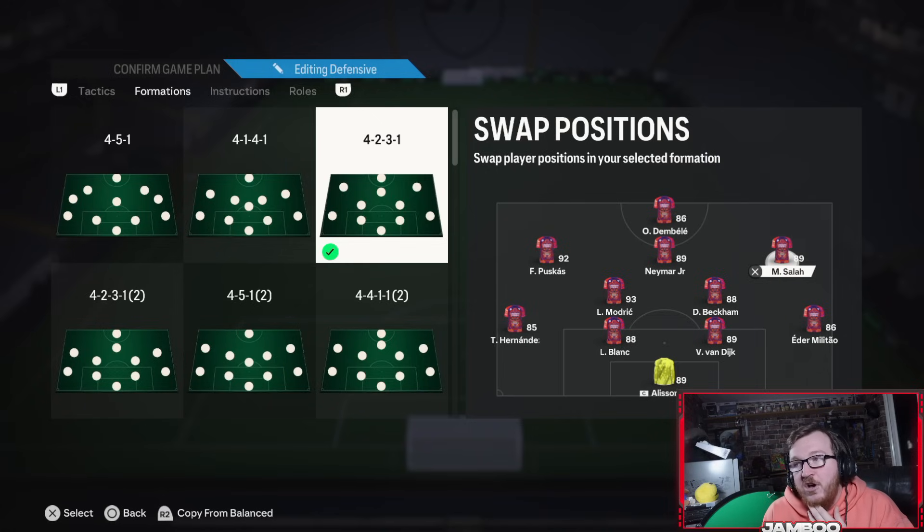I think it's more reliant on green timing shots now after the patch with the finesses. They still fly in sometimes even if you don't green them, but it just gives you that extra bit of security. I would play Puskas or someone like that on the left if you've got another left footer for the Travellas. And then two box-to-box players at CDM — they need to be able to defend, but it's more important in terms of their passing and what they can actually offer in the build-up and going forward.